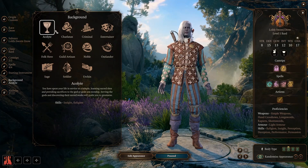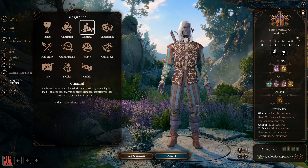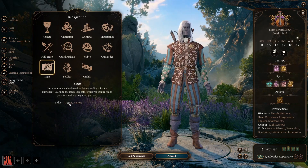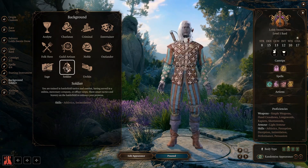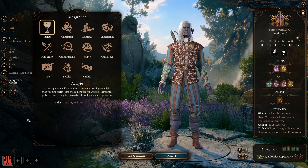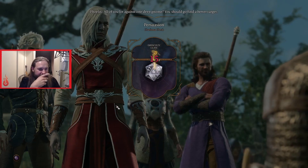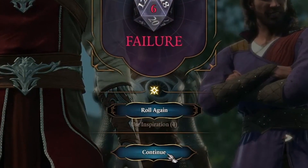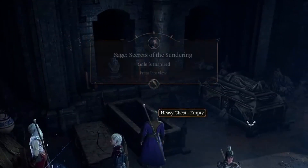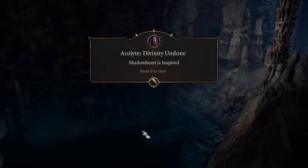Moving on to background — here you'll get to pick who your character has been before the beginning of this grand adventure. Are you an entertainer who's played their lute on the streets and in taverns? Or a sage who spent their days in libraries studying books and tomes full of knowledge? Have you been a folk hero? These backgrounds matter: they can unlock dialogue options, and they give you proficiencies in certain skills. For example, the entertainer is proficient in acrobatics and performance, while the sage is proficient in arcana and history. On top of that, backgrounds can give you inspiration points, which you can use to re-roll the dice if you don't get the desired outcome. You get an inspiration point by doing things that go along with your background, so pick a background that fits the kind of person you want your character to be.